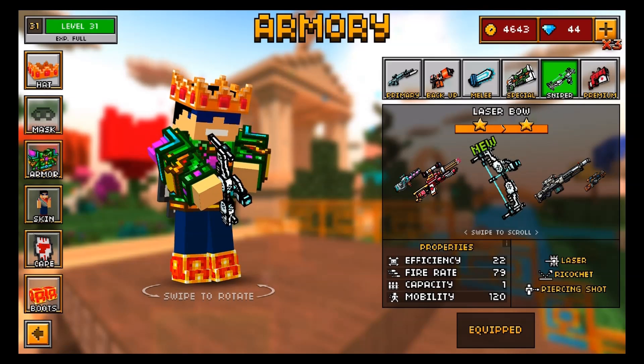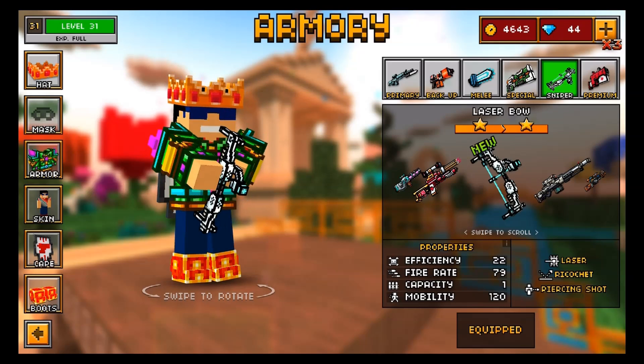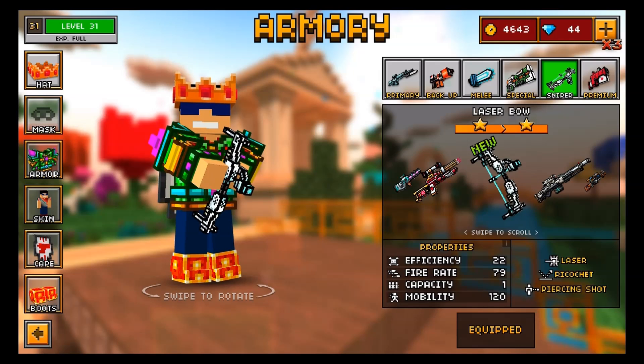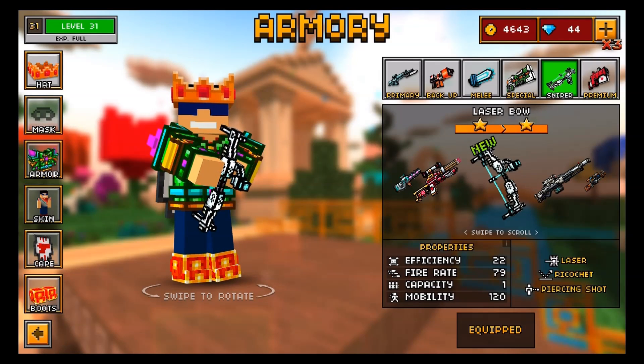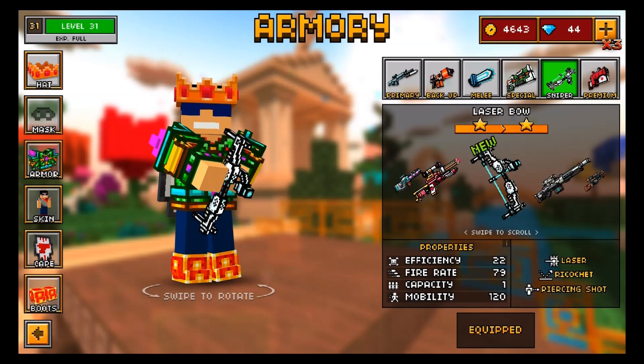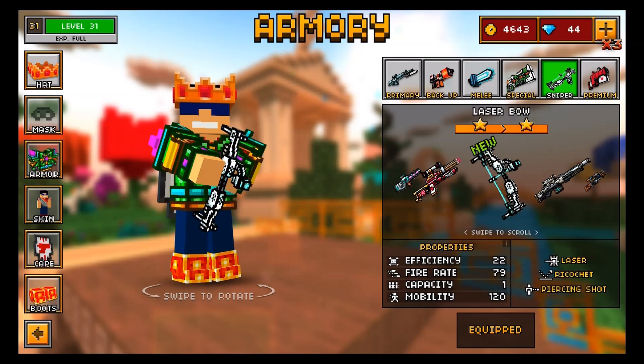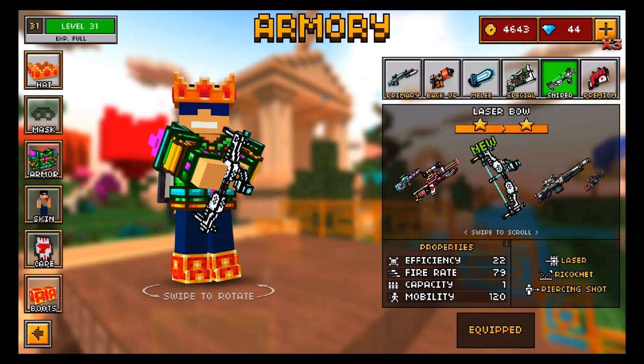Going into the sniper section and looking at the stats of the Laser Bow, we can see it has the same three special abilities, with a slight difference in stats: a 22 efficiency, a 79 firing rate, a 1 capacity, and 120 mobility. Do not be fooled by that 1 capacity — this weapon never actually needs to reload, so it technically has a 13 capacity, which is the amount you have when you spawn into the game.